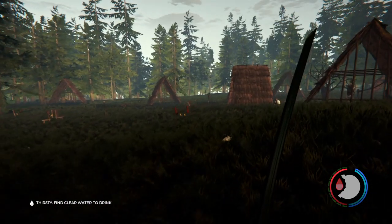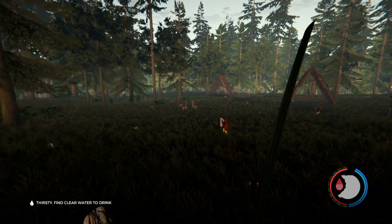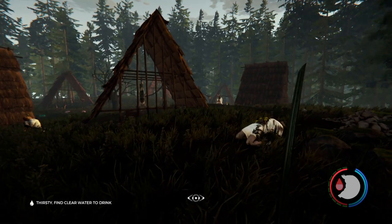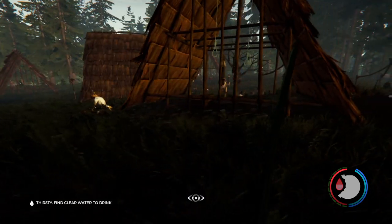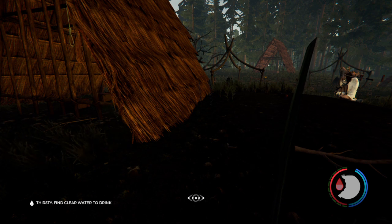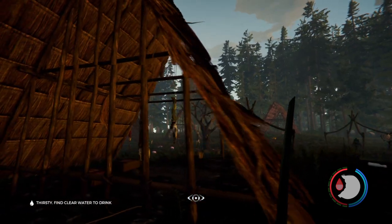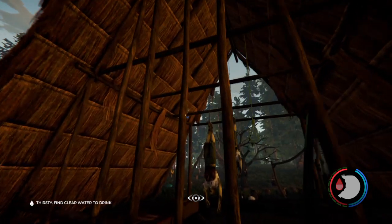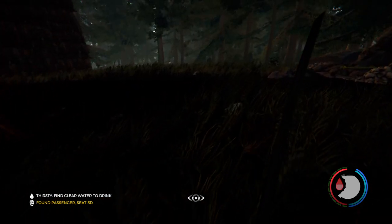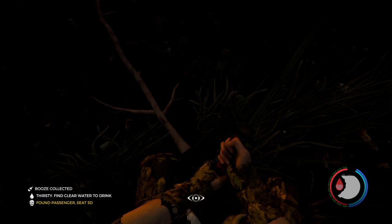I wanted to show you this campsite you will run into in the forest. It's a very important campsite because there are a lot of items hidden throughout the little tents that you can grab, like rope as you can see right there, and fun drink cases which are your soda pop drinks.